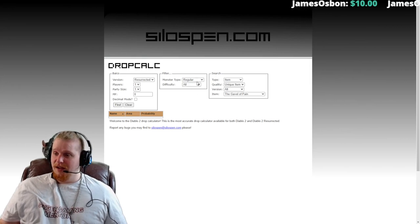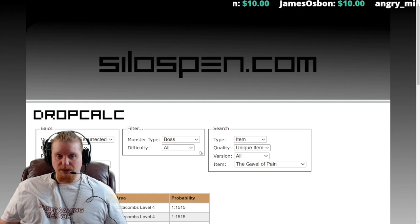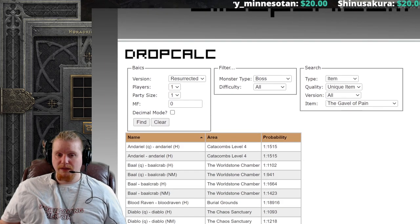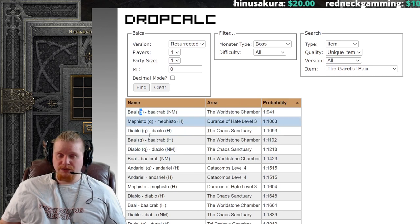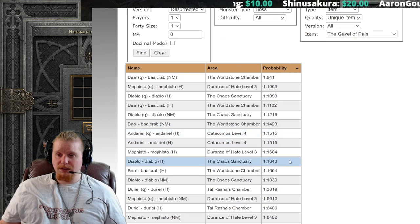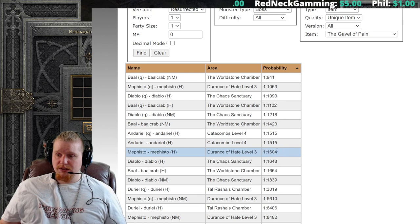Let's look at bosses first and bring it up a bit bigger. Sorting by probability and ignoring quest flags — since those are one-time kills only — Andariel has the same drop chance for both quest and non-quest kills. It looks like Nightmare Baal is the best possible boss drop chance at 1 in 1,423, with Hell Andariel at 1 in 5,015. Hell Mephisto is 1 in 1,604.